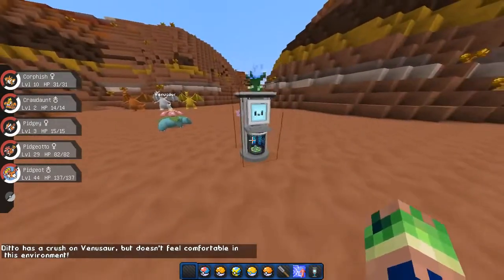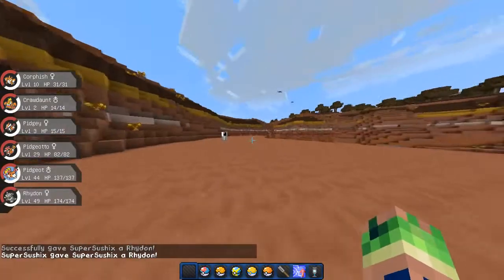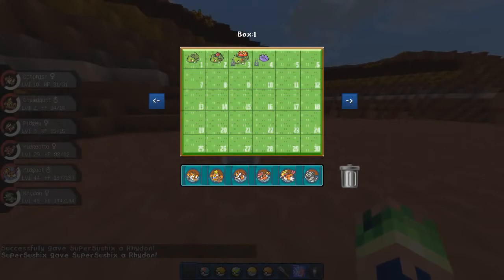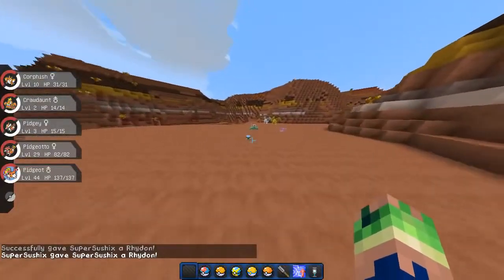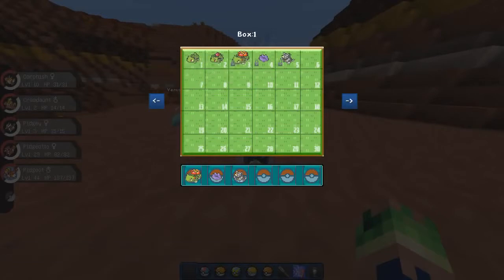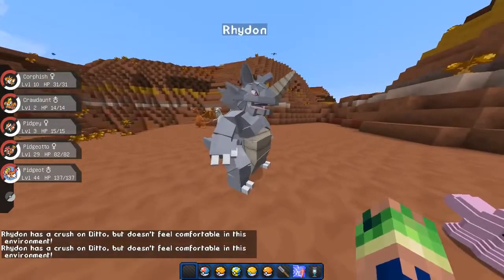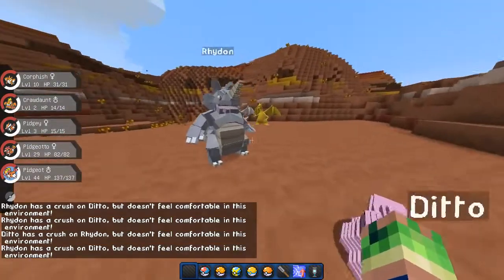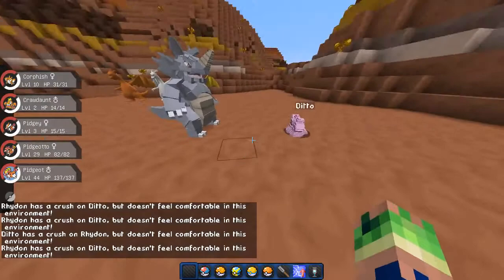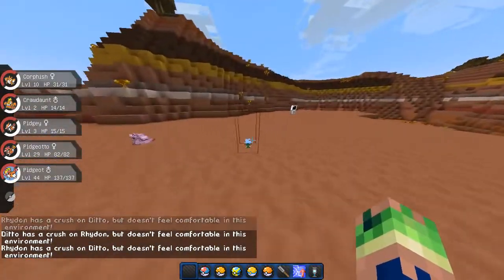Venusaur has a crush on Ditto but it doesn't feel comfortable in this environment, so you definitely have to set up the breeding areas in environments that are favorable for that Pokemon. I tried replacing Venusaur with a Rhydon since Rhydon spawn in this biome, but it still doesn't feel comfortable. You guys can go figure that out — this is just a preview video showing you all the new things added.